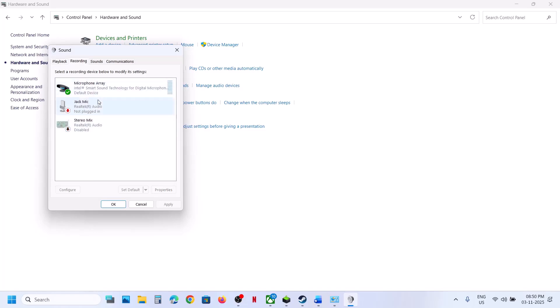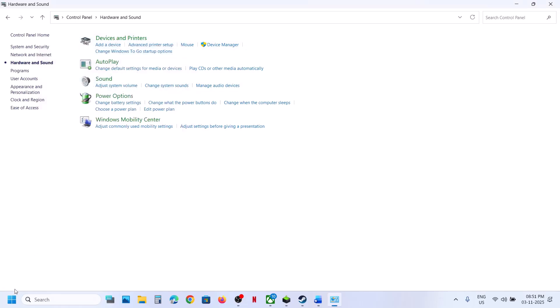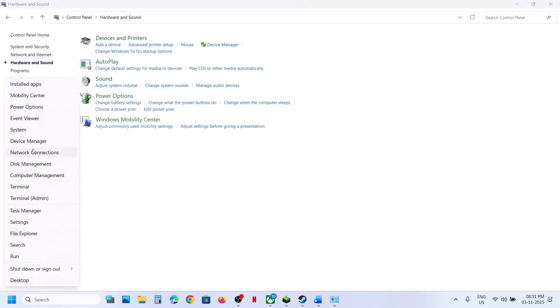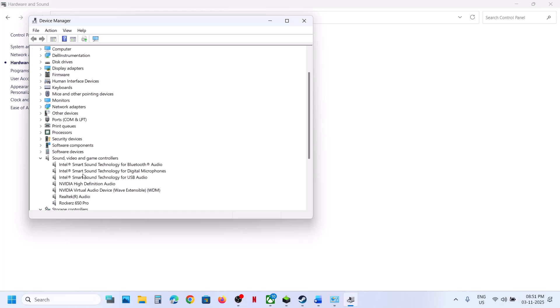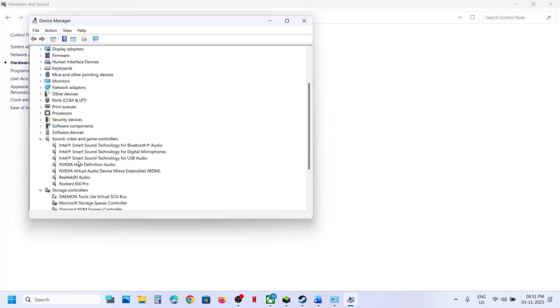Do the same in the Recording tab — if you find Oculus, VoiceMeter, or any other unused audio device, right-click and disable it. Then open Device Manager (right-click the Start menu), expand Sound, Video and Game Controllers, and disable any unused audio devices there as well. Keep only the speaker you are using enabled, then relaunch the game. You can re-enable them once you are done playing.